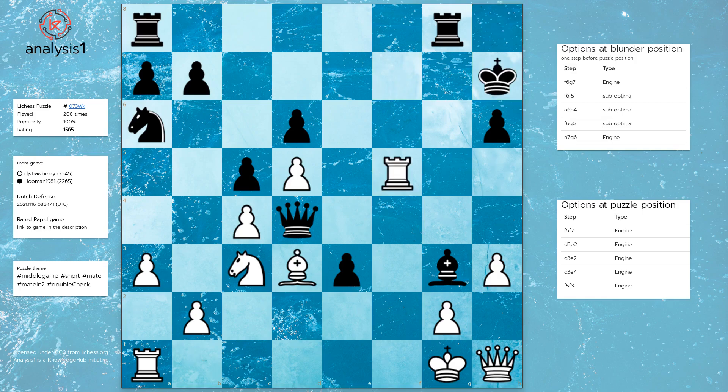Puzzle position losing option 2: Bishop to e2, Rook to f8, Rook to d1, Rook takes rook.